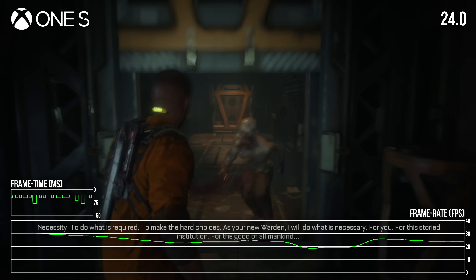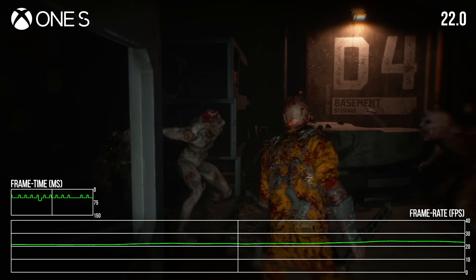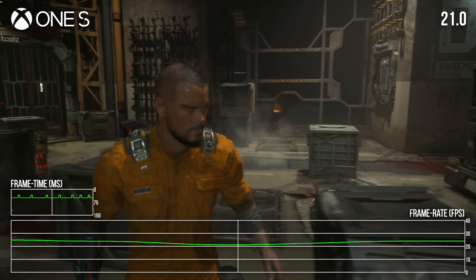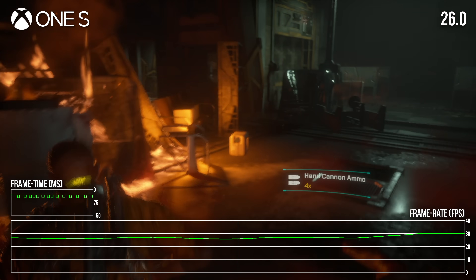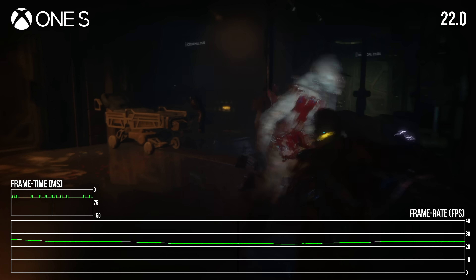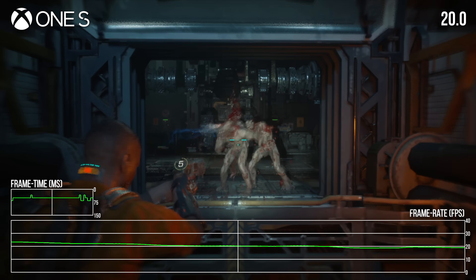Putting cinematics aside, let's move on to frame rates during gameplay. The Xbox One S, the weakest of the consoles we're testing, does a pretty poor job of hitting its 30fps target in typical play. Many of the game's environments cause sustained frame rate drops, and results in the mid-20s are common. Combat can cause further frame rate issues, with results in the low to mid-20s proving quite typical for encounters with multiple foes. The One S can hit 30fps in more sedate areas when out of combat, but it's usually below 30fps and often well below.